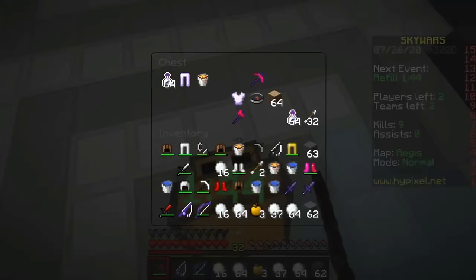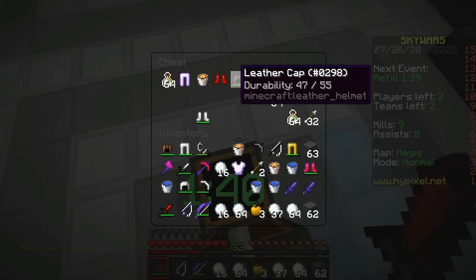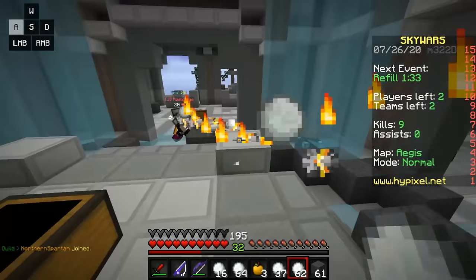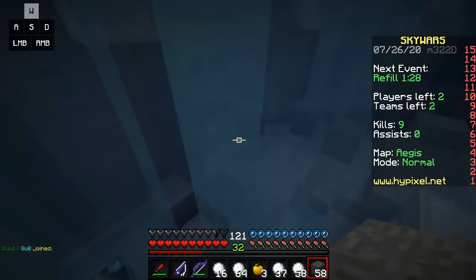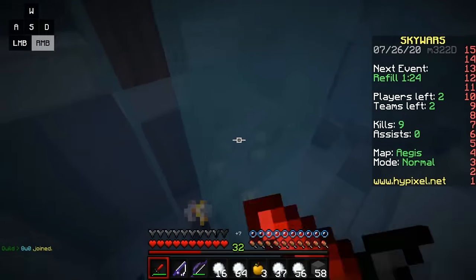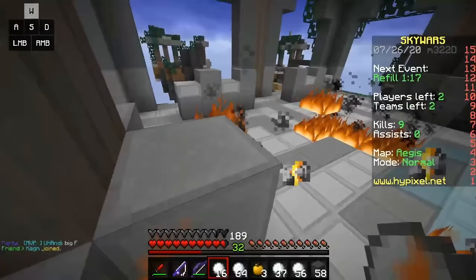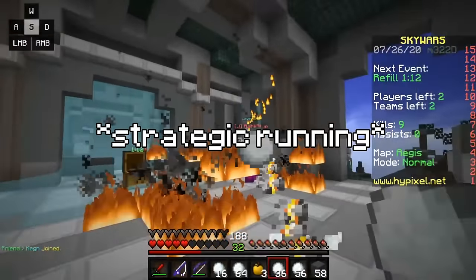Being able to hotkey is also extremely important, especially in games where you have multiple important items in your inventory, like rods and pearls. Some keys are hard to reach, like the 9 and 8 slot. Because of this, I set my F key bound to my 9 slot, so I can quickly hotkey to a pearl if I need to clutch. Having general game skills like enderpearl clutching or MLG'ing are also useful to know, especially in void-based games like The Bridge, Bedwars, or Skywars. Depending on the game mode, inventory management is also crucial, especially in pot PvP. Being organized and knowing where things are in your inventory will definitely help you if you need to quickly get something out.